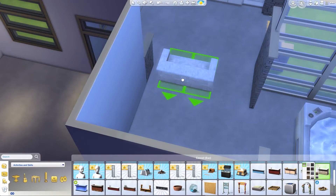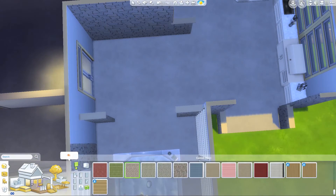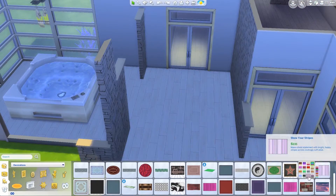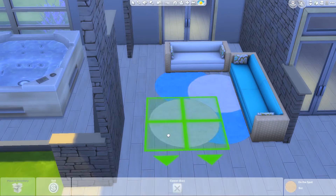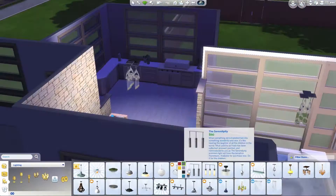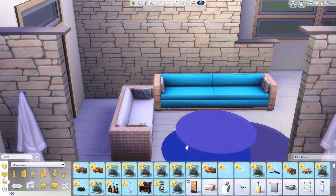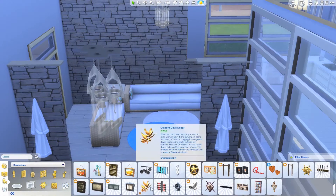I really wish the chandeliers were shorter because I wanted to put one over the hot tub, but they just looked so weird. I end up doing the same floor throughout the entire house because it was an open floor plan, renovated type thing. I had a bar in the patio area but I take it out and forget to replace it when I do the pool slash patio area.